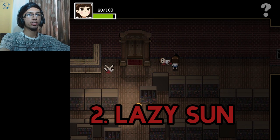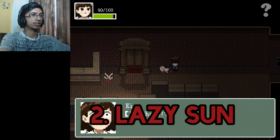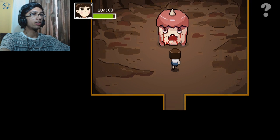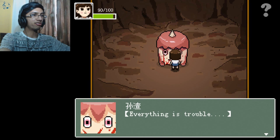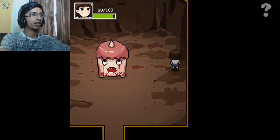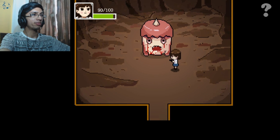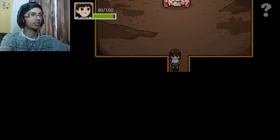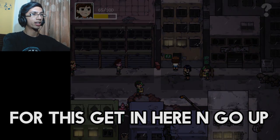The next hidden room after the first one is over here in this small crack — this rat hole. Let's get inside. We have... what is this? 'I am lazy. Everything is trouble.' Can we inspect anything else? Can we shoot him? Nope, nothing happens. All right, so moving on to the next one. Let's get out of here before they gang up on me.